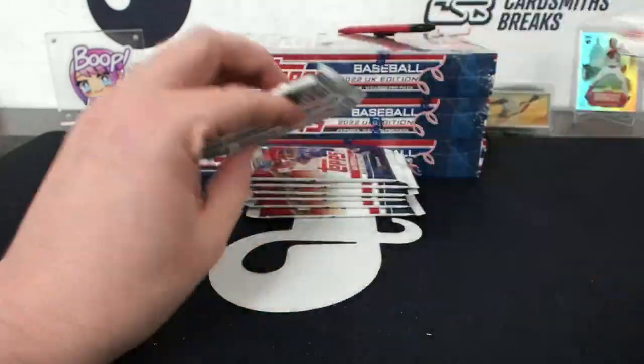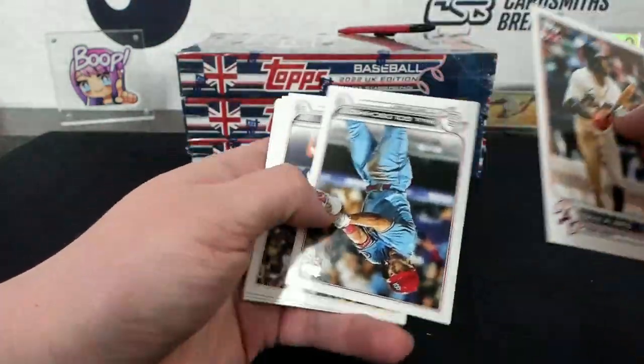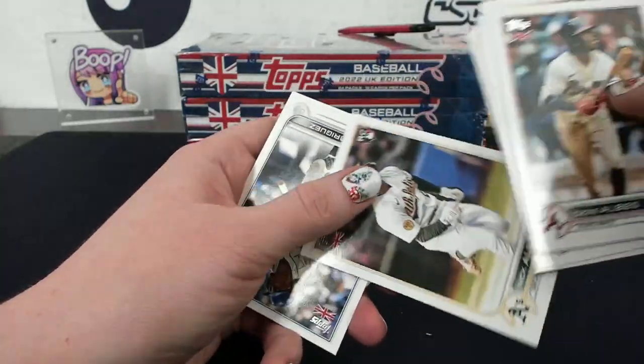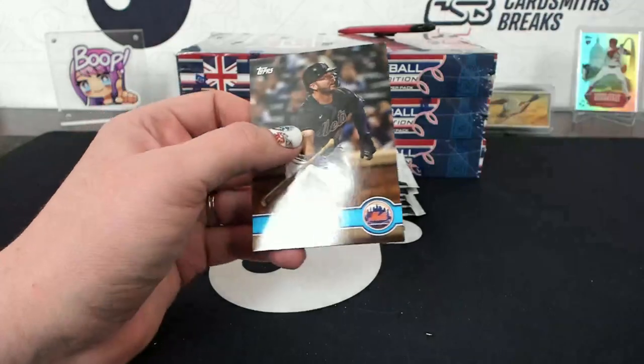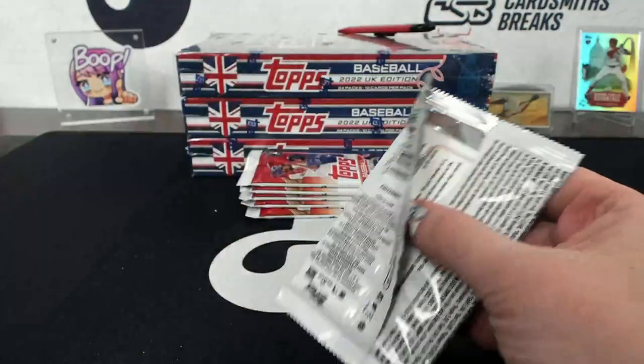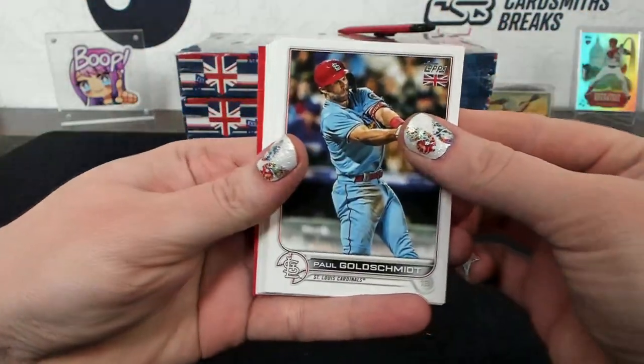Otani Significant Statistics. Pete Alonso. Oh I can see the card on the bottom because it's a Big Ben!